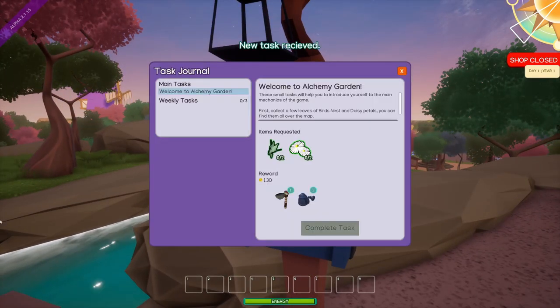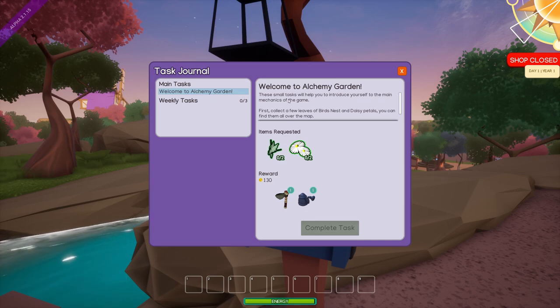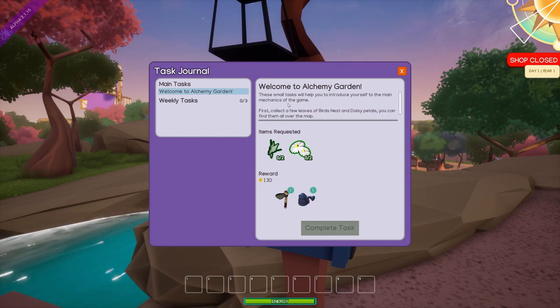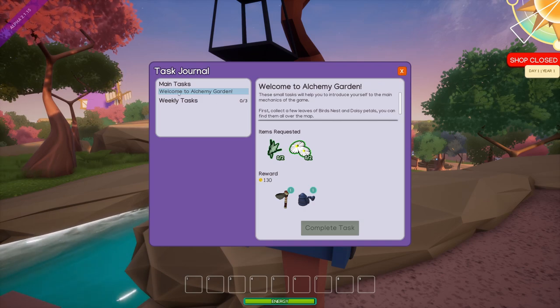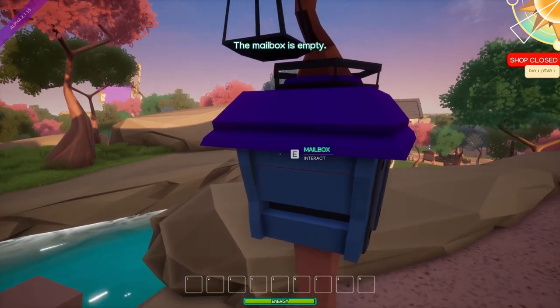Welcome to Alchemy Garden. These small tasks will help you introduce yourself to the main mechanics of the game. First, collect a few leaves of bird's nest and daisy petals — you can find them all over the map. Okay, I guess the mailbox is empty now. It looks like there was something else there but I couldn't click on it.